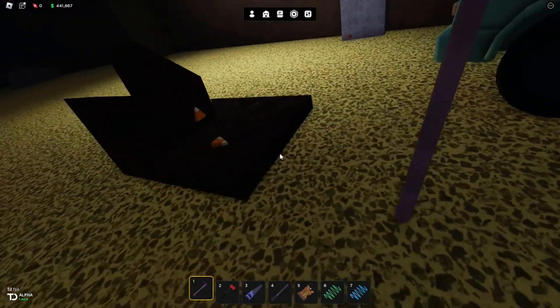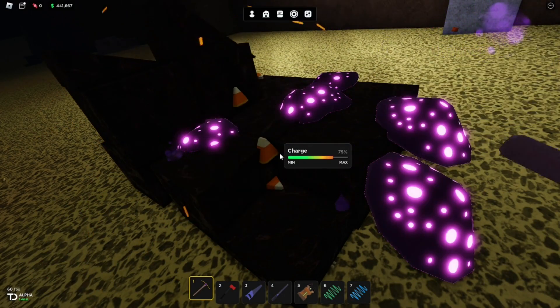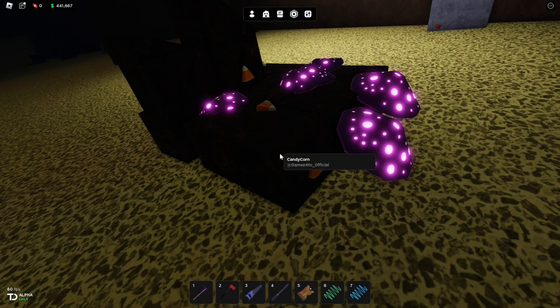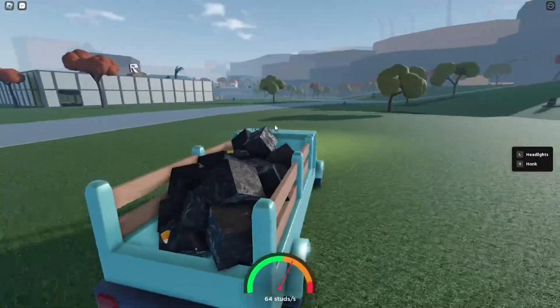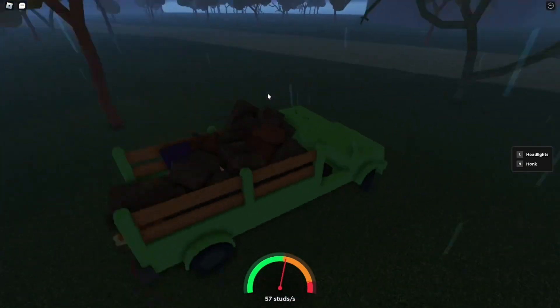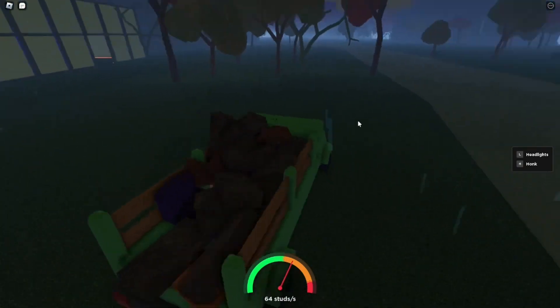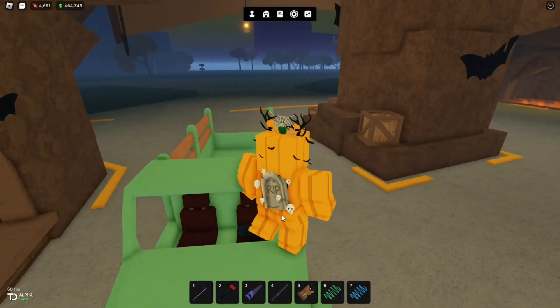Here we can see an ore, so let's mine it. This is my first truckload of candy, so let's go refine it. We have our first truckload of candy and sweet stone — 4,651. Very good, very nice.